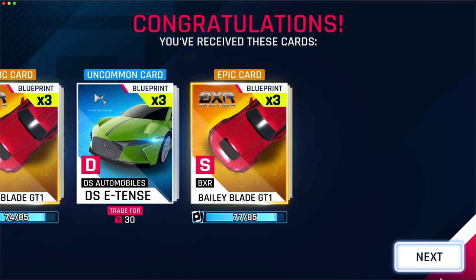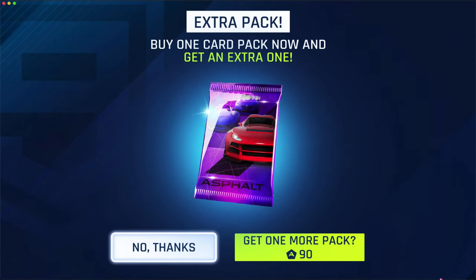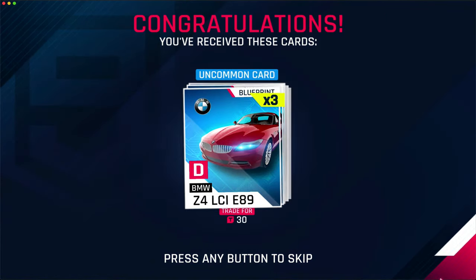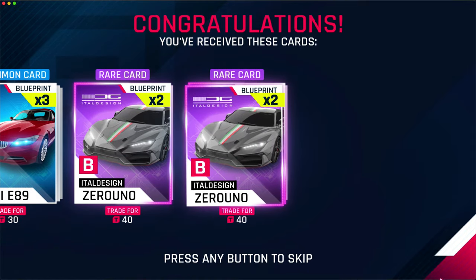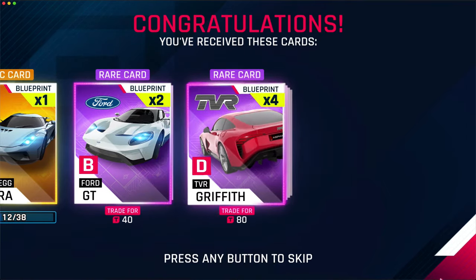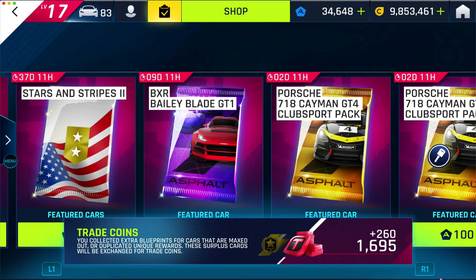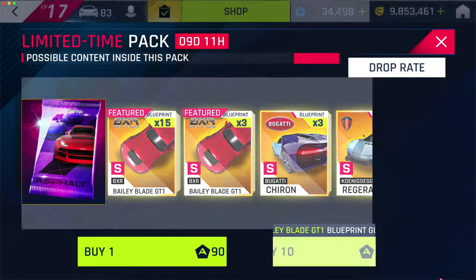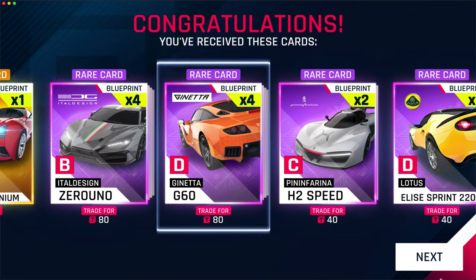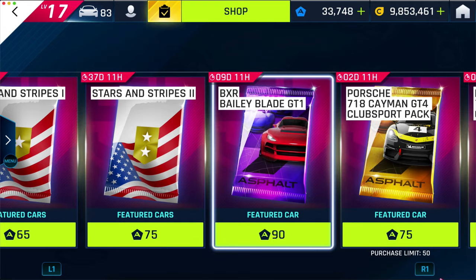So 77 out of 85 — that's seven more, probably two packs, hopefully one. Okay, so I'll need one more pack after this. Maybe I got six in this pack so I only need one more. Super Laguera blueprint, Senna blueprint, Laguera blueprint — this game is like, I'm going to give you everything but the Bailey! So hopefully this will be my last pack to get one star. Oh my god, 83 out of 85 — that is a bruh moment right there.